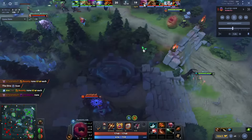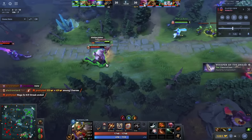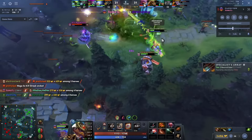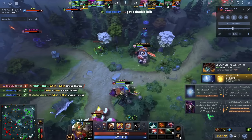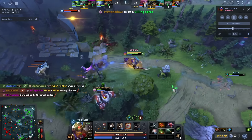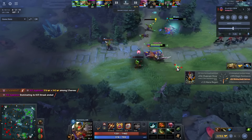He might get hooked — just yolo-rolls in, but the Ember has a ward. The Orchid pays off again, and people are not respecting this Orchid Pango. It's really interesting: when you buy Orchid on heroes that don't typically buy it, people don't think about it. If you're playing against Storm people have good intuition to watch for Orchid, but on Pango you're just not expecting to get silenced.